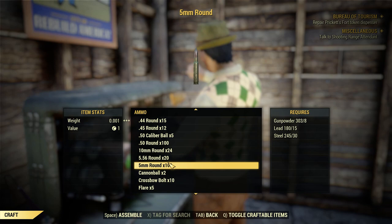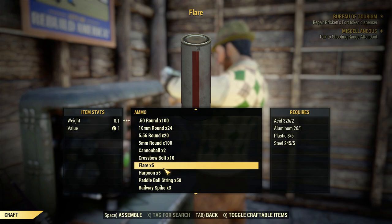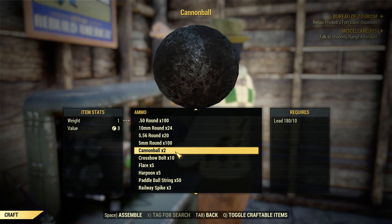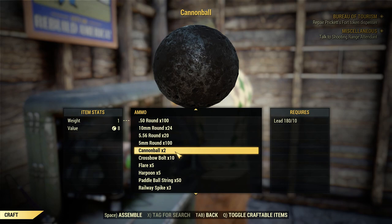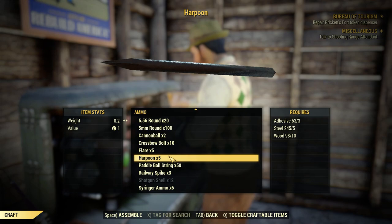Certain things don't save very much - the flare saves .2. Certain recipes are a loss. For example, cannonball - you actually gain 1 pound every time you craft this recipe. So if you're lucky enough to have found a broadsider, you're going to want to hold off on crafting these until you absolutely need them. Do not stockpile these because you gain a lot of weight by crafting them. The harpoon is another one - you actually gain a tiny amount of weight, it's .1, and the crossbow you actually break even. So you're not really going to benefit that much from these.